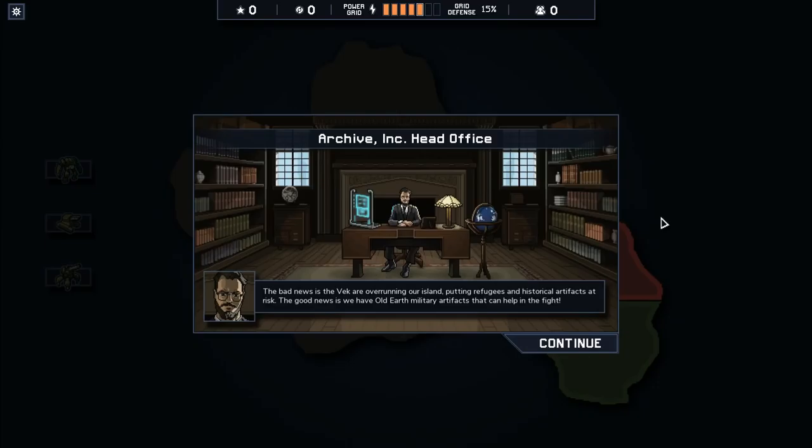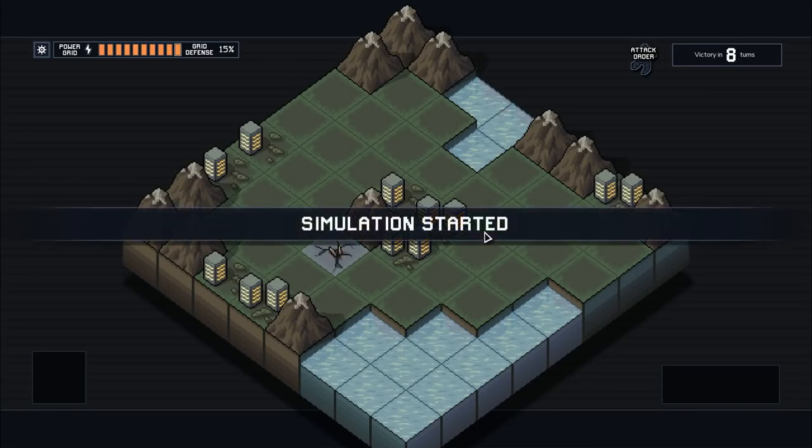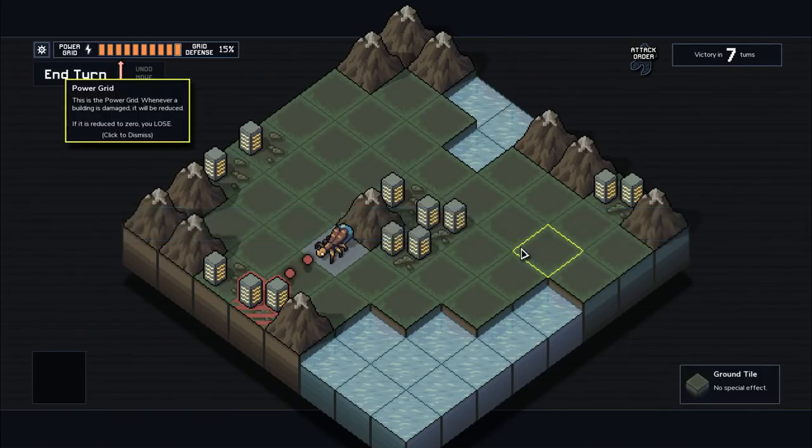We have Old Earth military artifacts that can help in the fight. There's a combat simulation. I know how to play this game, but we'll do this just so you all can understand what's going on, because this is all about strategizing your turn. You take your time, you figure out what you have to do.